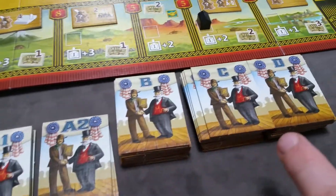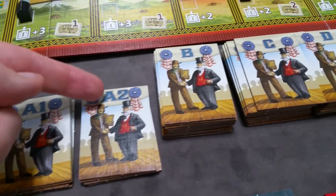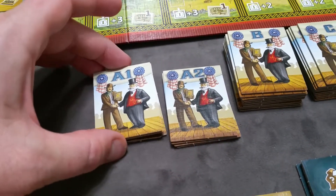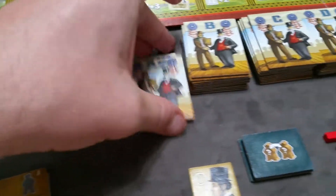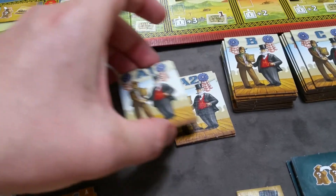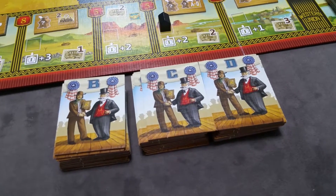Next you'll sort and shuffle all of the milestone tiles based on their type. The A1 and A2 tiles are given out at the beginning of the game — give each player randomly an A1 and an A2. Those are public and are now removed from the game. The B, C, and D stacks are available in supply, shuffled and sorted.